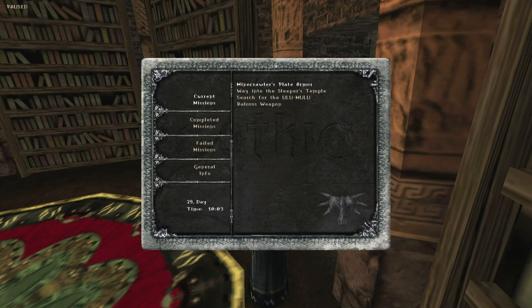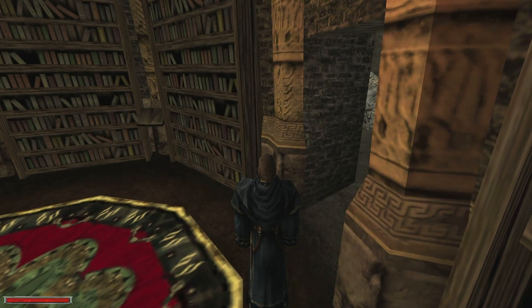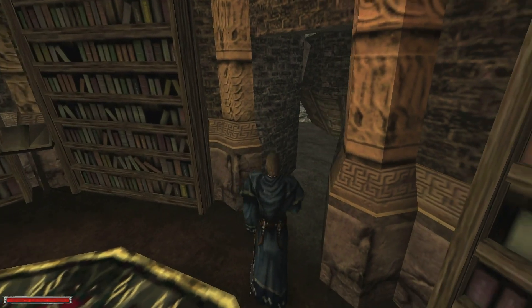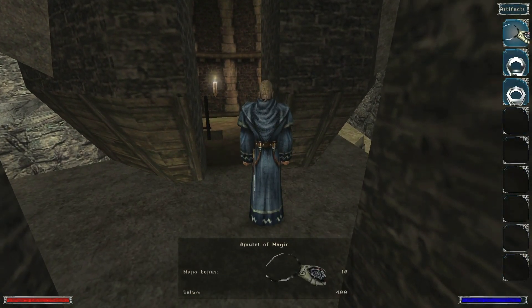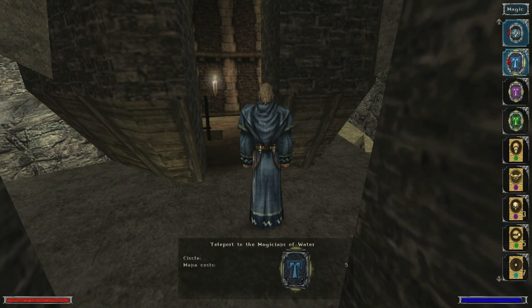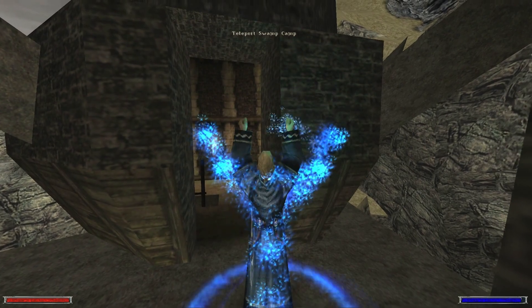We'll do this after the Ulumulu. What we need: we need teeth of a swamp shark. Let's start with that - go to the swamp camp first. That's the easiest, I think.